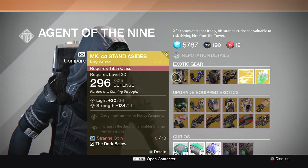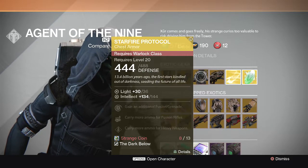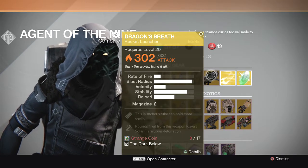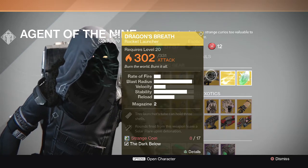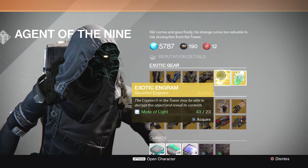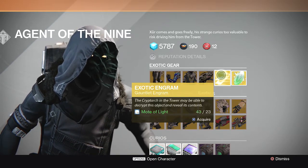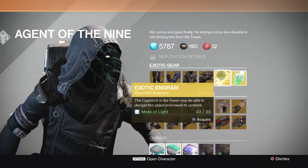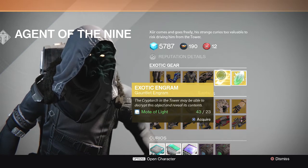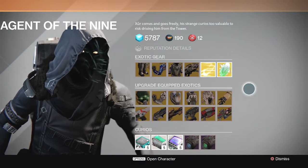First off we have the MK44 Stand Aside leg armor for the Titan, we have the Don't Touch Me gauntlets for the Hunter, we have the Starfire Protocol chest armor for the Warlock, and we have the Dragon's Breath rocket launcher again, which we had a couple of weeks ago — so if you missed out, here's your chance to get it again. We do have exotic engrams again, and we have exotic shards as always.